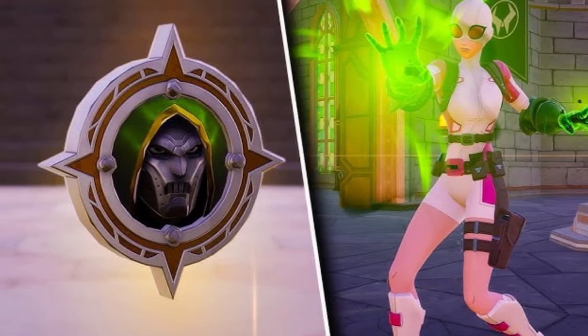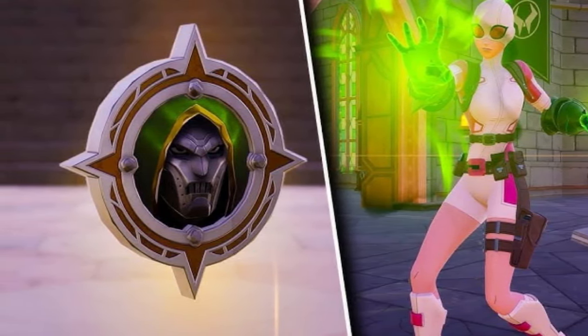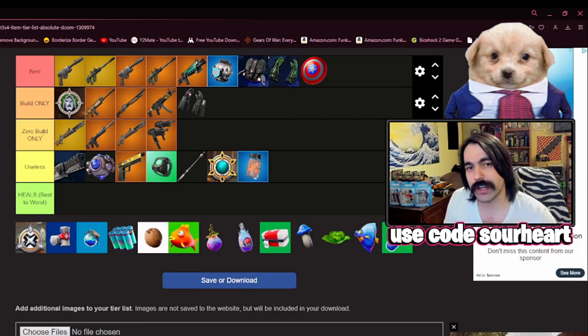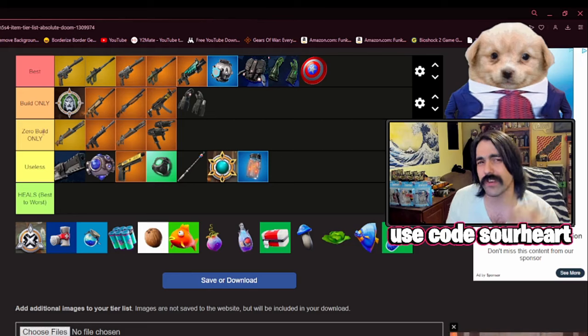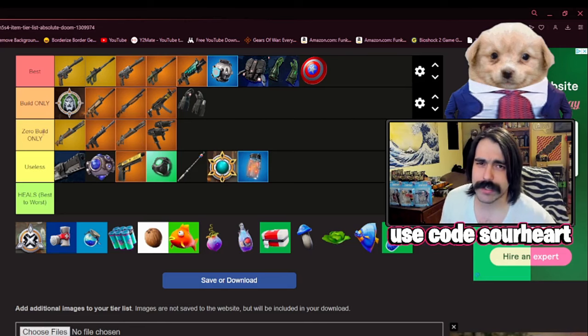Dr. Doom has the Siphon Coin, and this is really, really good, though I think it's probably better in build mode. I'm going to put it at the very top, bordering on best. But in zero build, when you have an overshield that constantly regenerates, things like Siphon become a bit less important. Having Siphon Coin in build mode lets you play so aggressive, so belligerent. It really helps when you take a dangerous fight, win, get third-partied, and you just got 75 health or shield back. But it's something I would only prioritize in build mode.